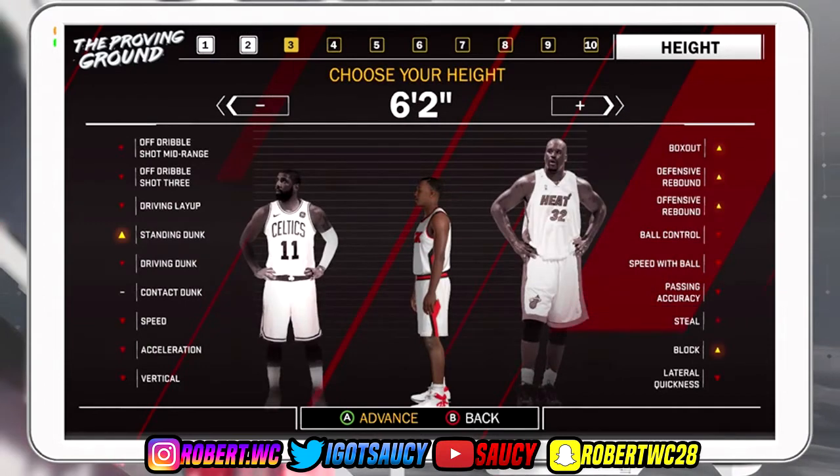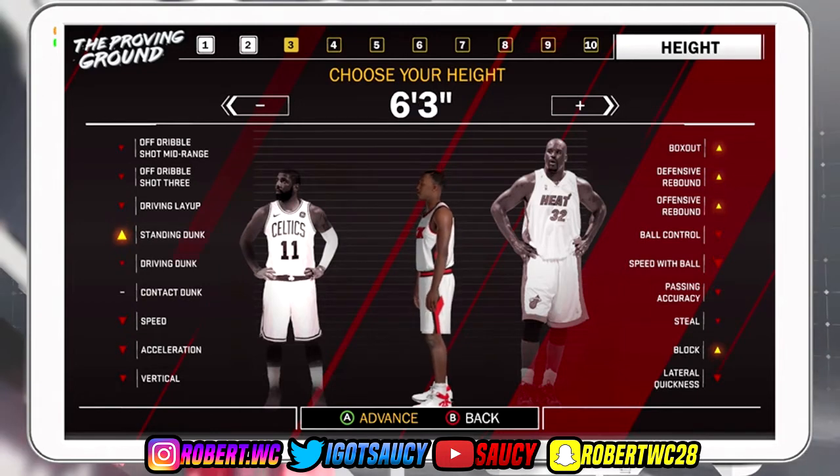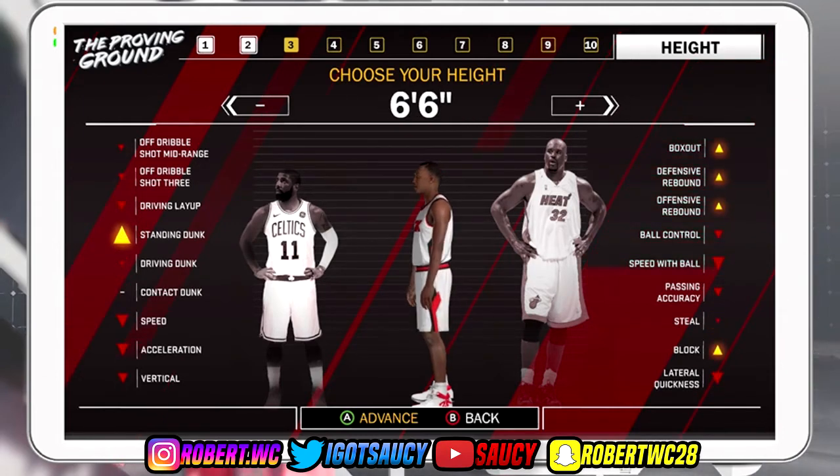For your height you want to make them six-six. I've seen a lot of people in 2K18 with six-three sharps and they totally regret it because you cannot speed boost whatsoever — no sharp can speed boost even if you're five-seven. So that's why we're going with the six-six build.